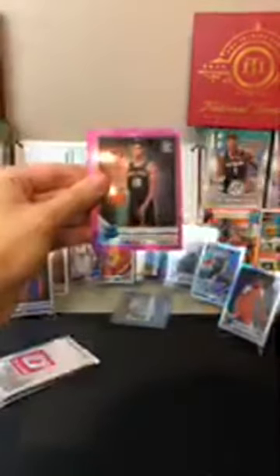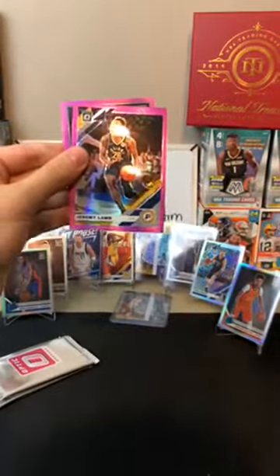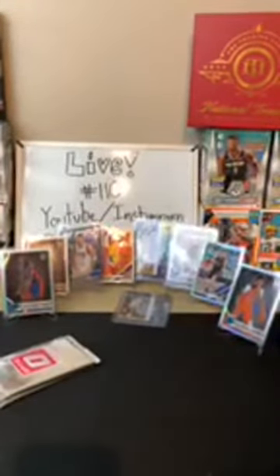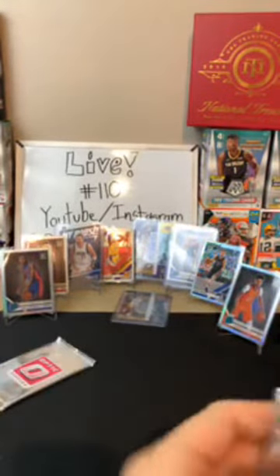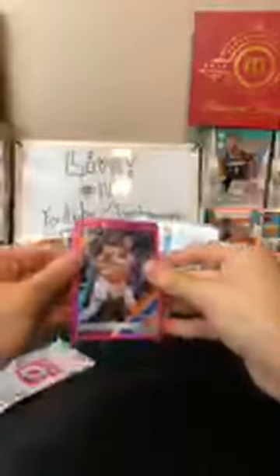Gary Harris for the Nuggets, Witherspoon for the Spurs, Jeremy Lamb for the Pacers, and Ty Jerome for the Suns — another Ty Jerome. The Suns are having a nice break: Cameron Johnson hollows, Devin Booker, Ty Jeromes. A lot of teams are doing well. Still just missing that one big one — Morant. Where is Morant? We need to hit him in these last two packs.